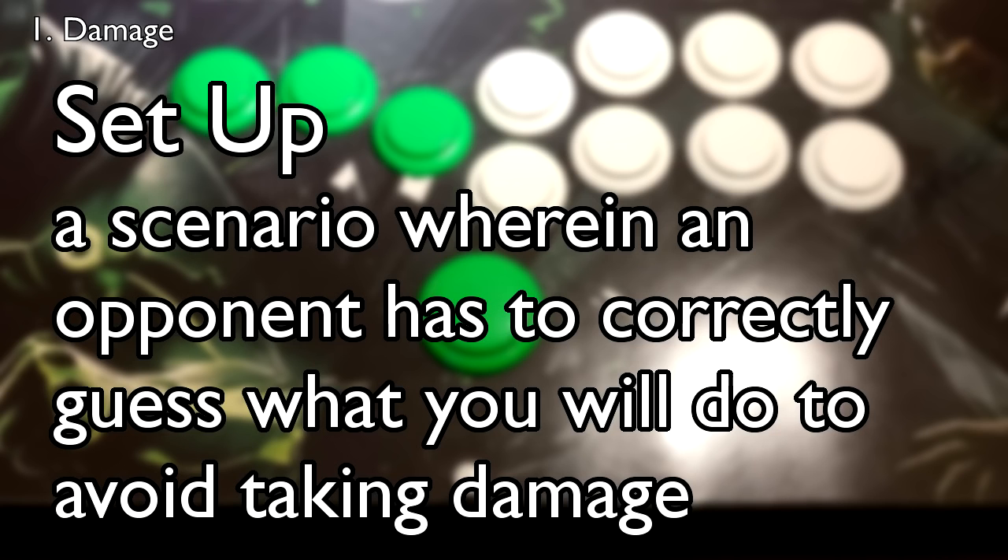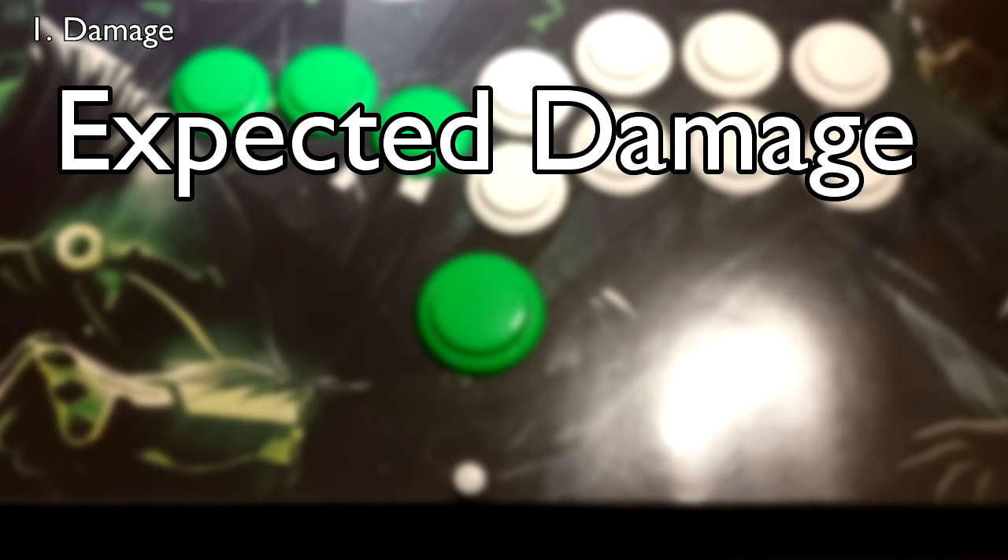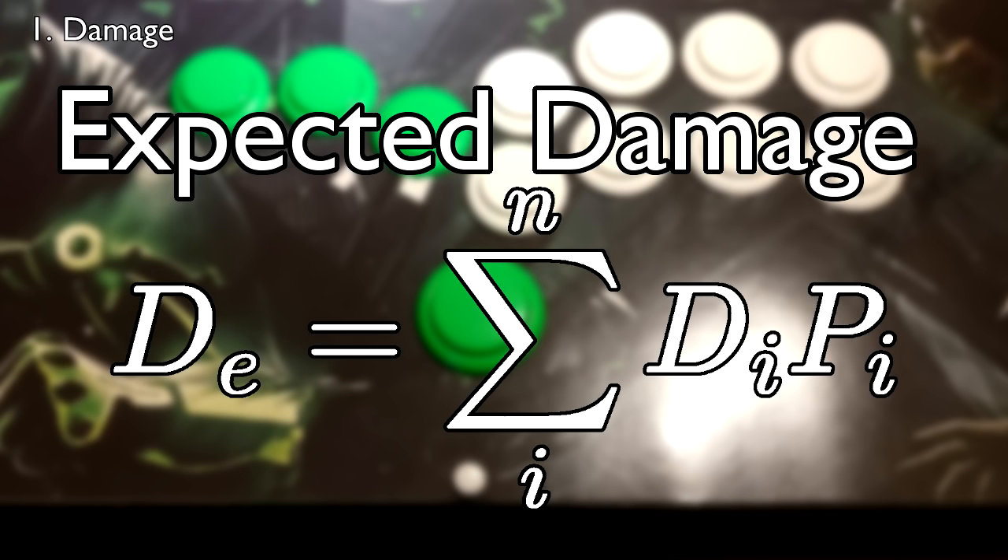And that's why it's so important to determine whether or not it's a prudent decision to go for the setup. Now, to answer our initial question, we're going to have to talk about expected damage. Expected damage is basically the expected value of a setup. It's a probabilistic method to compare the value of a situation with many possible scenarios, and the algorithm is very simple. You multiply the damage of each scenario by the probability of that scenario occurring, then add up the values of all those respective products to get expected damage. Now, if that sounded like a mouthful of gibberish, you can rest assured I have an example ready.